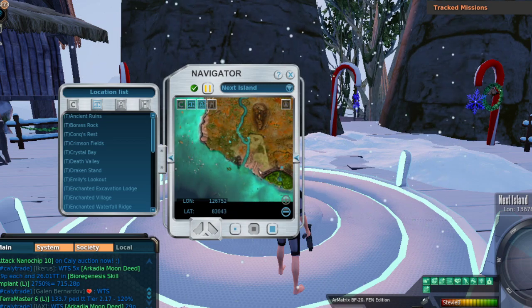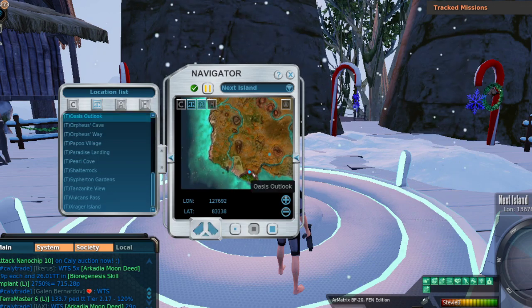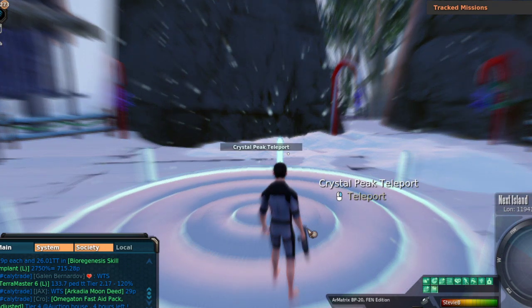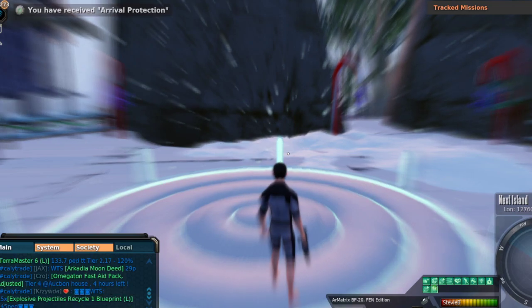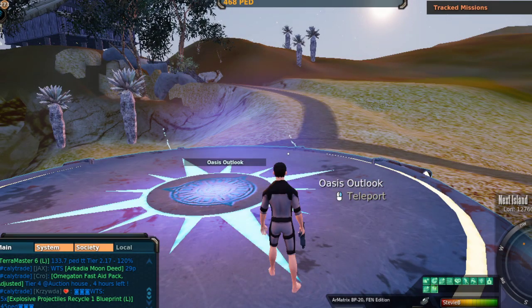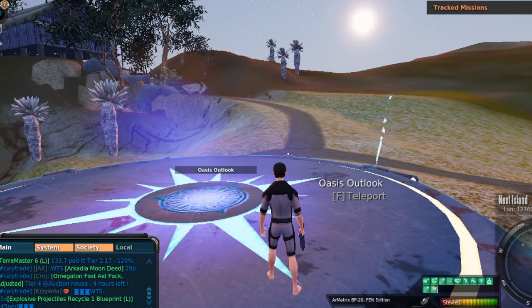Let's go to the map — we're heading over to Oasis Outlook. Let me get the info pulled up while we're out trying to hunt. We're going to try hunting some chimera. Young chimera: 550 HP, damage level 15. I don't know the damage types and I don't have armor with me anyway, so that's okay.